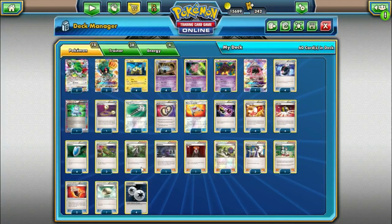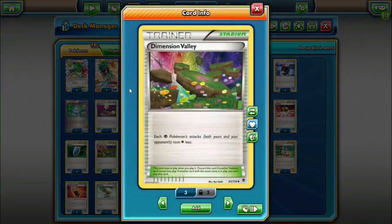The last notable card is going to be three copies of Dimension Valley — each Psychic Pokemon in play pays one less Colorless Energy to use their attacks. If we get this in play, we can use Pumpkaboo's attack for just one Double Colorless Energy as opposed to three Colorless Energy. It can also reduce the cost of our Mew and Tapu Lele's attacks, but mainly it's going to be there to reduce our Pumpkaboo's attack cost.